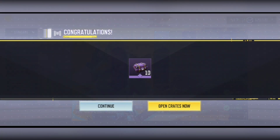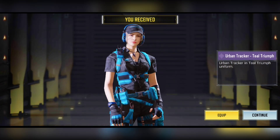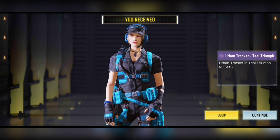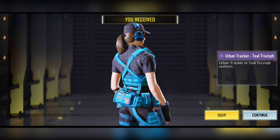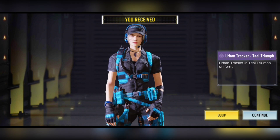We get this crate and the Urban Tracker skin is now unlocked. This is the Urban Tracker Teal Triumph skin. Let me know in the comments if you got it yet or not — but that was it for today, and I'll see you guys in the next one.